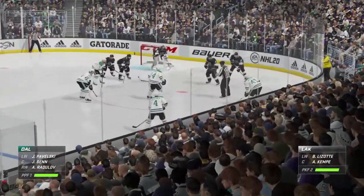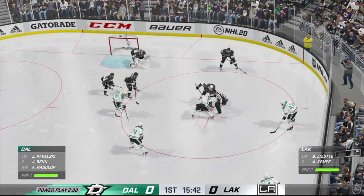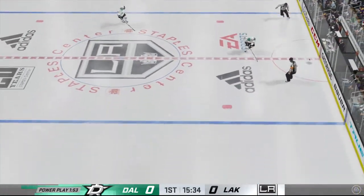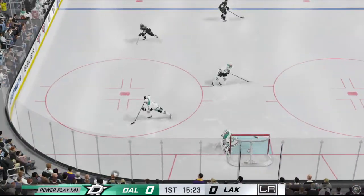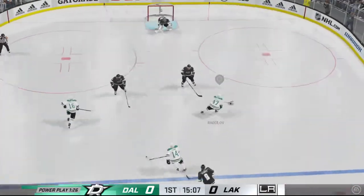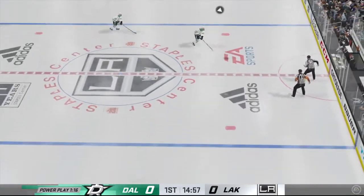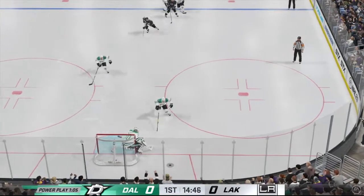Their first chance to use the man advantage. There hasn't been much to choose from between the two teams so far — the game is still scoreless, but here's a power play. You've got a chance to change that in the next couple of minutes. And manages to clear the zone. Dallas gets the puck near the boards and he gains the zone. Quick feed to Radulov — denies him on the play. Under siege trying to get it out of their zone, and a nice job by the Kings on that one.